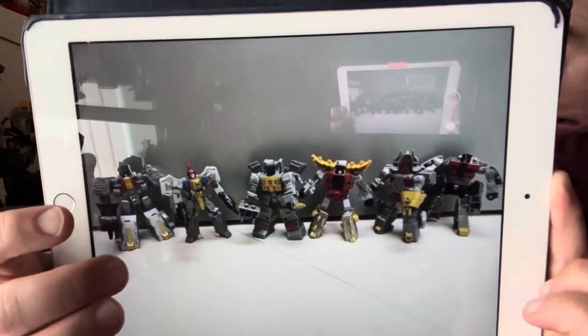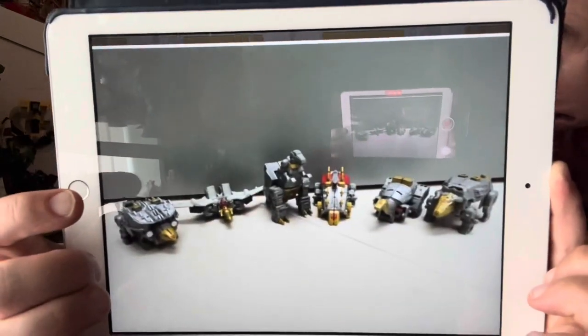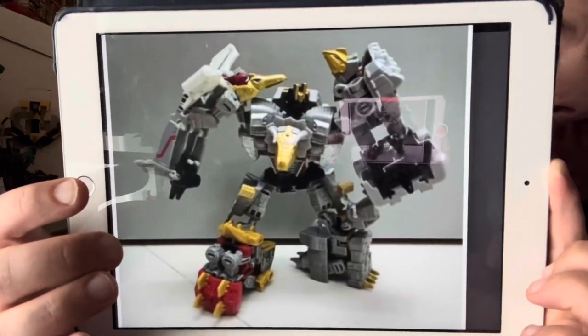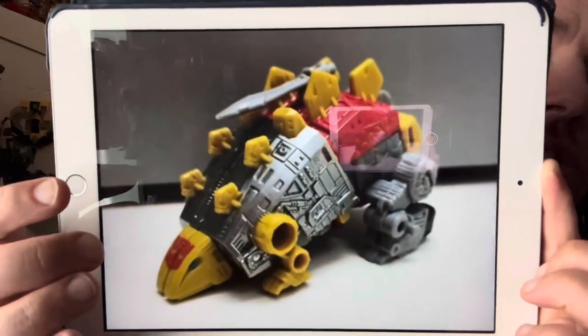The Dinobots line up like that in robot mode and indeed like that in alternate mode. There you go guys, that is the complete Volcanicus and there is Snarl. Let me know what you think in the comments. Take care.